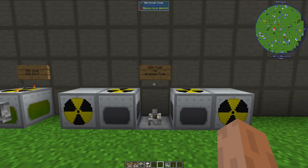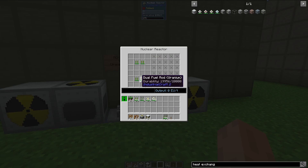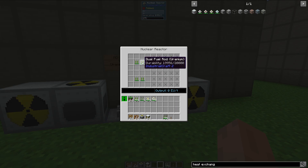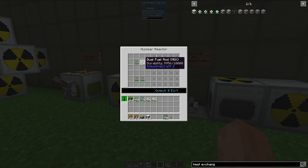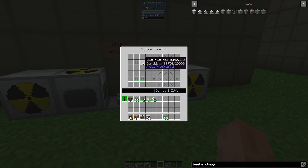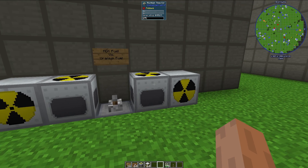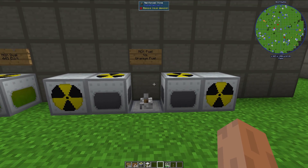Now that we know most of the components that can go into nuclear reactors, let's go over the differences between MOX fuel and uranium fuel. Uranium fuel is the base fuel that you will definitely start out with, and it has a durability of 20,000, whereas the MOX fuel rods have a durability of 10,000. This means the fuel rods will last 10,000 seconds for the MOX variety, or 20,000 seconds for the uranium variety — that's about 5 hours 33 minutes for uranium and 2 hours 46 minutes for MOX. These things will output quite a bit of power for a long, long time without having to be refueled.